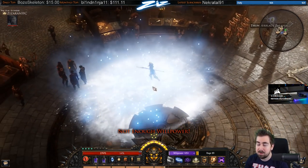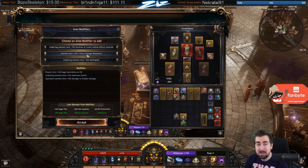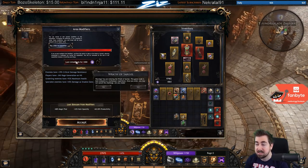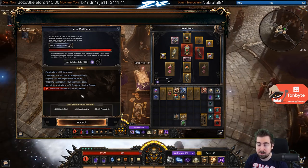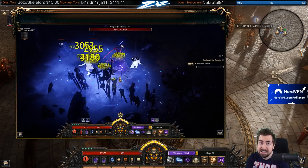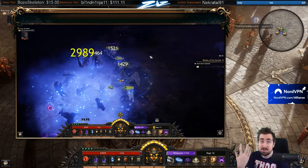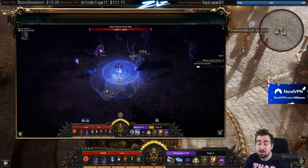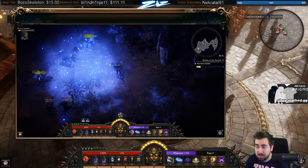Part of the reason this build is exceptionally strong is because of this node: 'Leaves a damaging area on the ground for a few seconds.' Each of those damaging areas stacks. So we're getting the initial hit, and then each of those ice levels we're putting down are also putting down a sort of degen — though it still counts as an initial hit from what I can tell. It's just ticking over and over, so you're barraging them with hits. It's crazy.